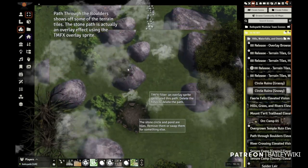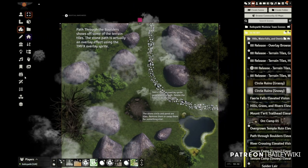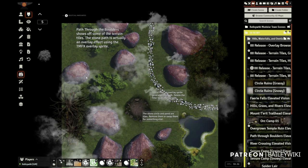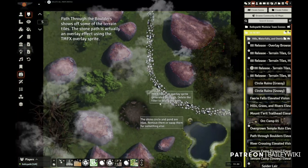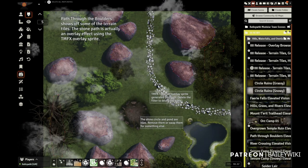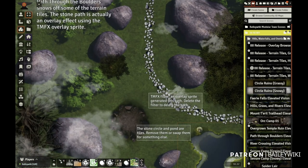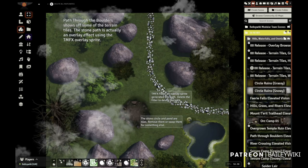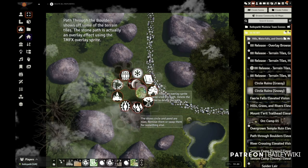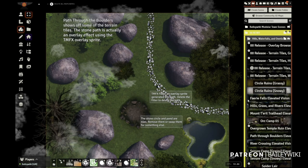Path Through the Boulders is another one where I used a really quick and easy background and added some elevation information to it. NPCs or your players can get on top of these rocks and see a little bit further. I've got a pond and this circle — these are all just components that you can move around, delete, or change. This took me very, very little time to create. I even have an overlay path kind of meandering through it. Come in here and use your token magic effects editor to see what's going on.